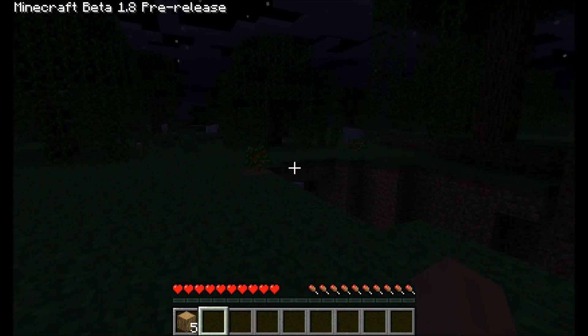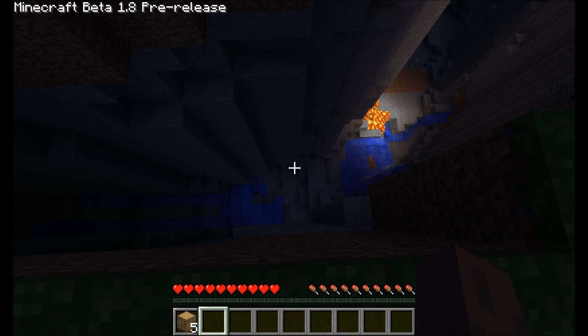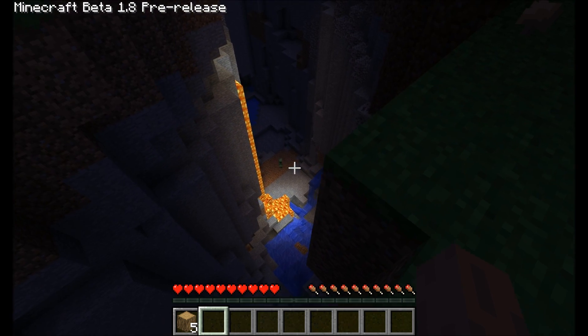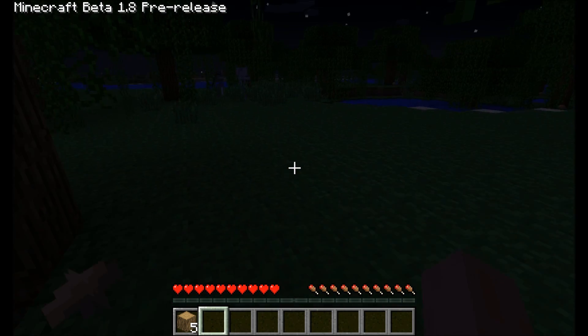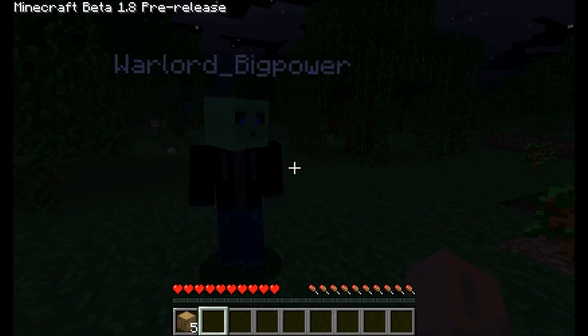Now we're gonna explore some more. There's a skeleton — they just flew down. Here's a ravine with some scared creatures. You can see a creeper down the stairs. The bow is new. When you shoot with a bow, you can now aim with the bow.